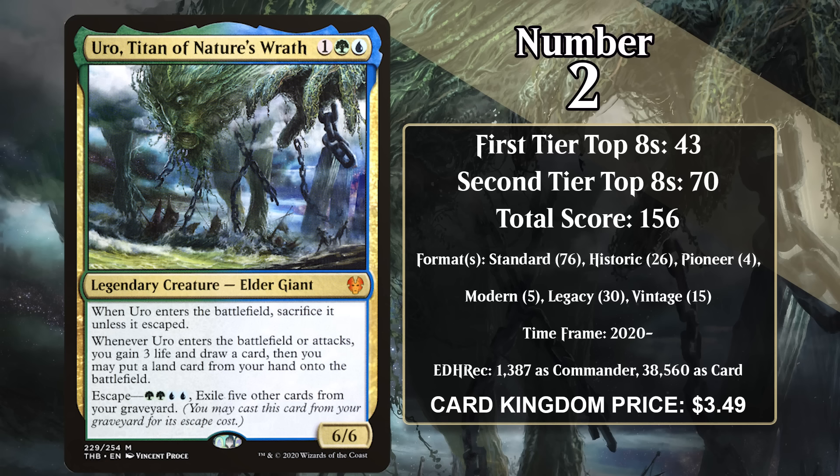At number 2, it's Uro, Titan of Nature's Wrath. Uro is a 6/6, and when it enters the battlefield or attacks, you gain three life and draw a card, and you can put a land from your hand onto the battlefield. If it didn't escape, you sacrifice it right away. It escapes for two green and two blue, and you also have to exile five cards from your graveyard — when you do that, you can cast it from your graveyard.